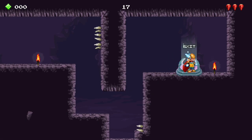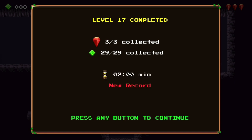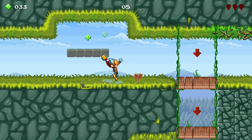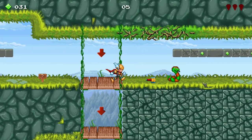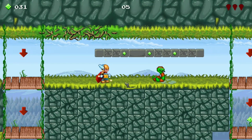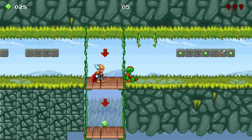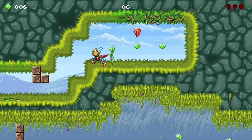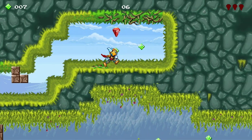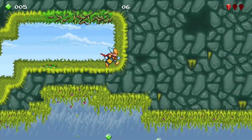Although you can simply beat a level just by reaching the end, there are optional collectables to find in each stage — 3 red gems and a number of green ones. I found the number of green gems displayed did give me an idea of how long the level will be. I didn't collect every single one of them in my playthrough, so I don't know if you get anything for collecting them all, but there are several things I can't tell you about this game, simply because the game didn't really explain things very well.